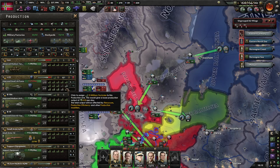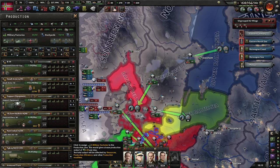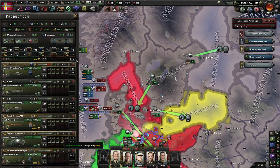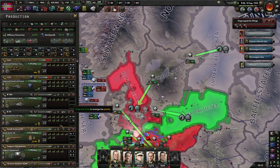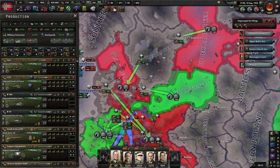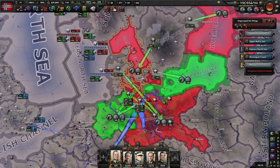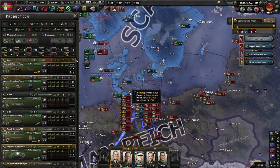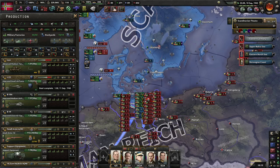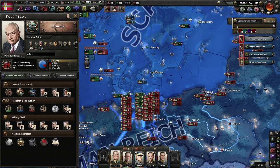I'm not having nearly enough fighters because I went in on close air support rather than fighters — that may not have been a good idea. We also need air superiority over the sea, and I can't really do much more about that right now. They are producing fighters but it doesn't reach the front; we just don't have enough.